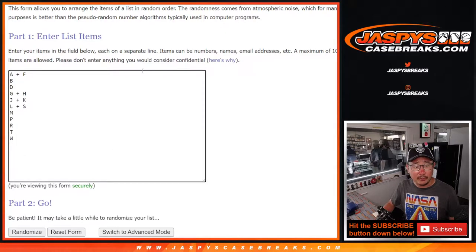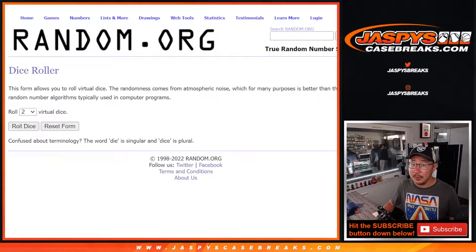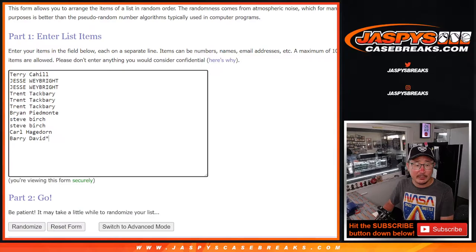I did get the letters in here though. So the second dice roll at the end of the break will be for the mixer spot giveaway. This is for the 4 cards. We'll assign you a letter right here — 2 and a 6, 8 times for names and letters.